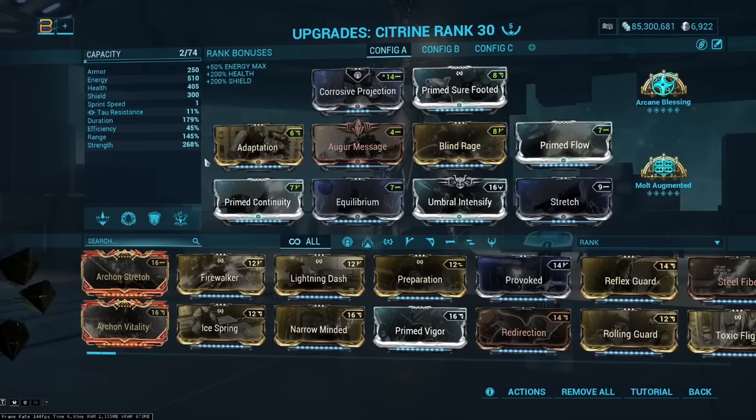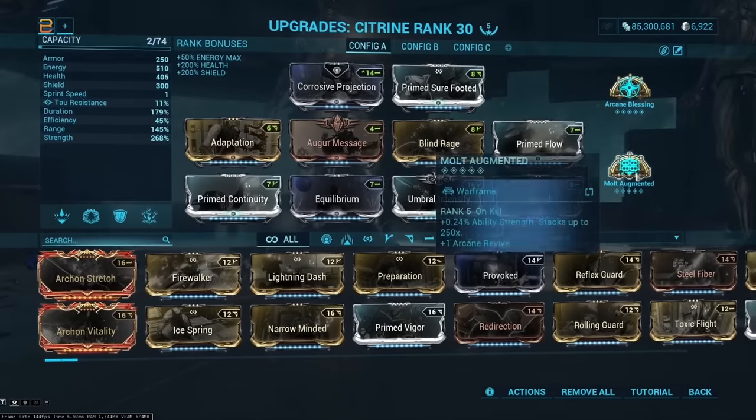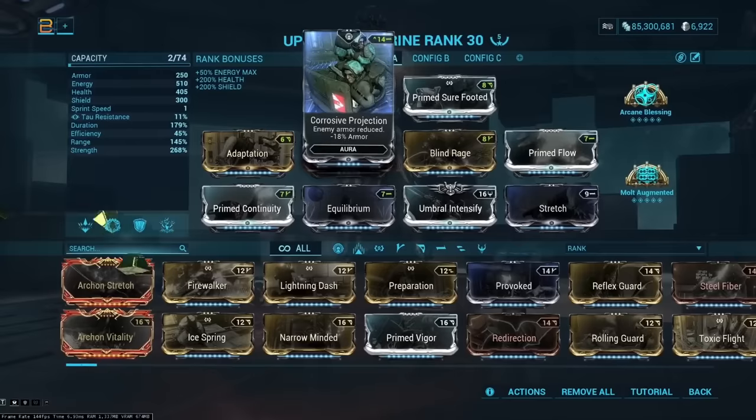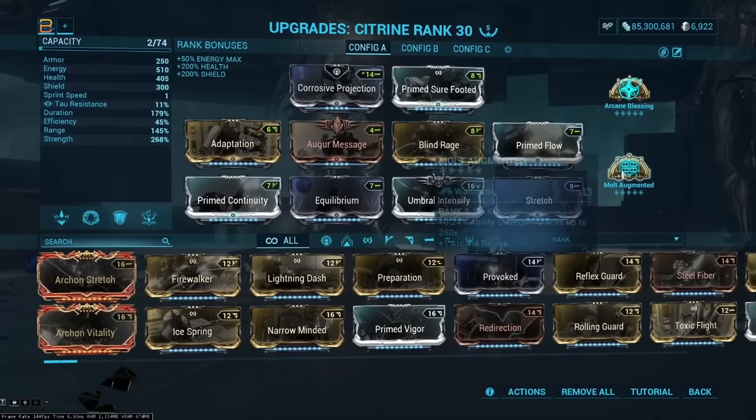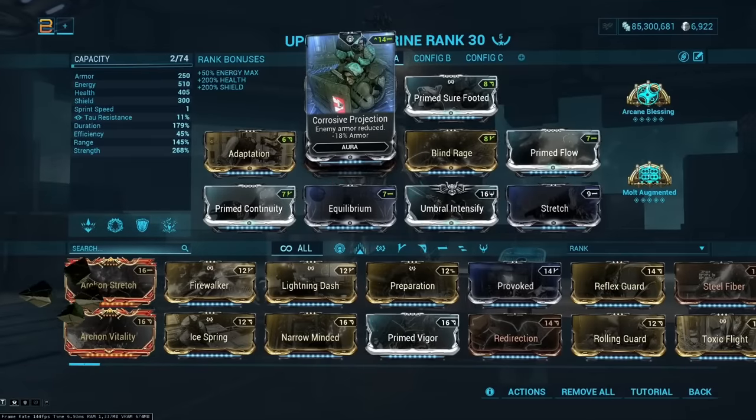This is a max Pillage build that still does everything Citrine does well. With 268 strength and Molt Augmented giving another 60% at max stacks, plus Corrosive Projection, we hit 328 strength. Combined with Corrosive Projection, that gives instant armor strip for basically everything on the map, which is really powerful for killing lots of enemies.